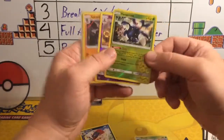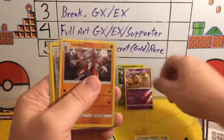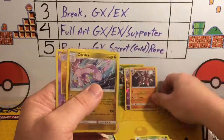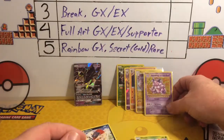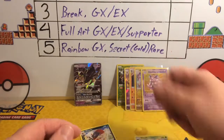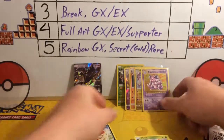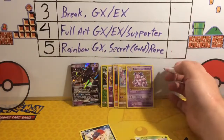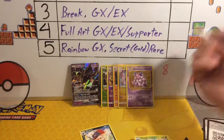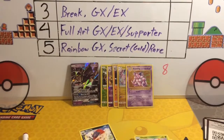So for recap: Heracross for a point, Palossand for a point, Lycanroc for two points, Golduck Holo for two points, and Nidoking for another two points. So that's eight points altogether — a pretty solid result for only getting Holo Rares and Reverse Holos. I got something out of every single pack, so we got eight points. Now it's all up to Ultimate Rayquaza Star to see how they do. Keep on keeping on next time, guys.